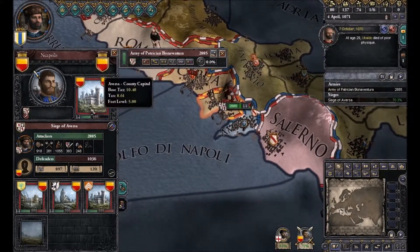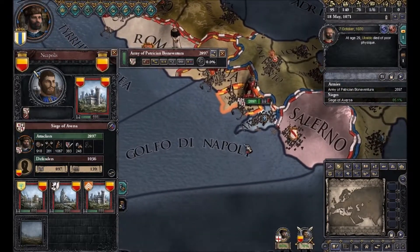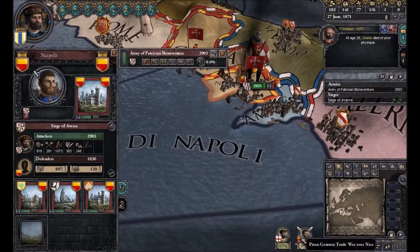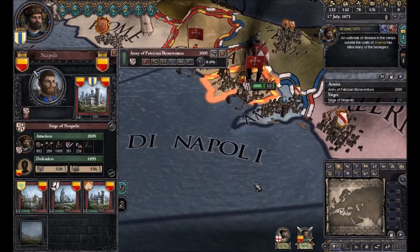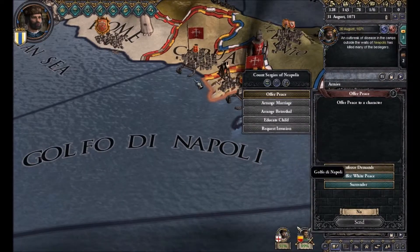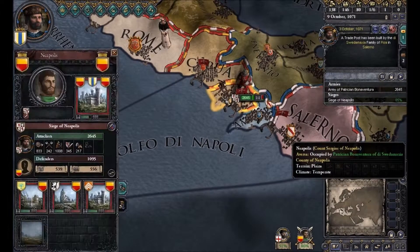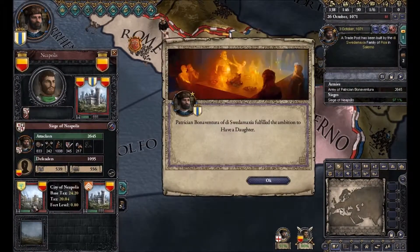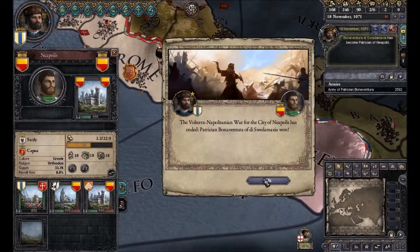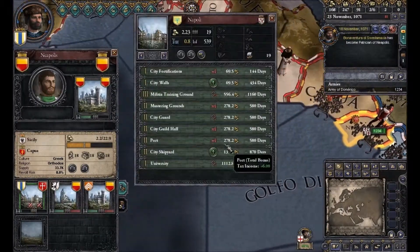When we have that city, we'll probably have a new casus belli to take the actual county away from him. We should soon have a lot more war score. 90% — would you be willing? No. They're a lot less willing to accept peace in this game compared to EU4. It takes a lot shorter to capture a town than it does to capture a barony, because the barony has walls. And he surrenders — perfect. We have our first conquest, the city of Napoli. Perfect.